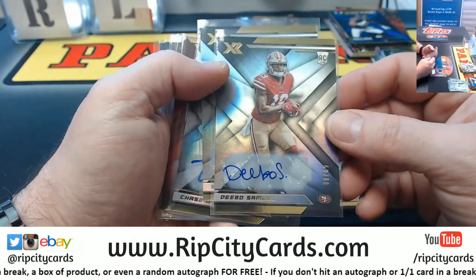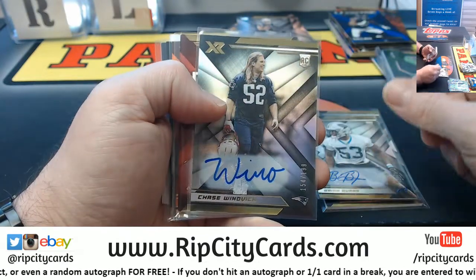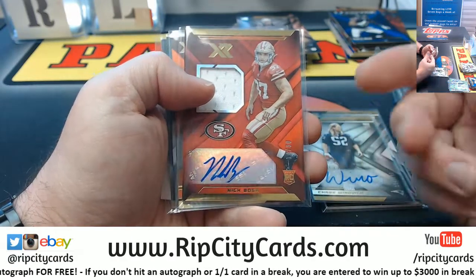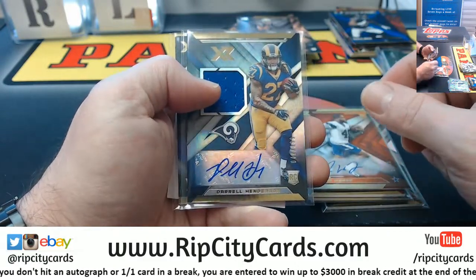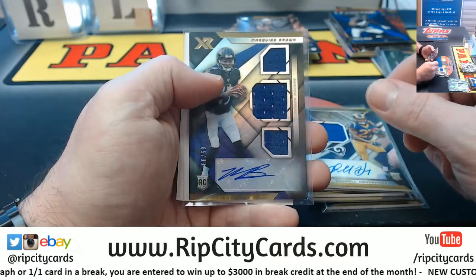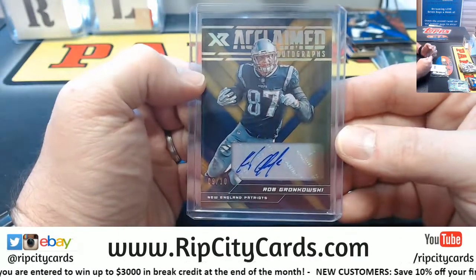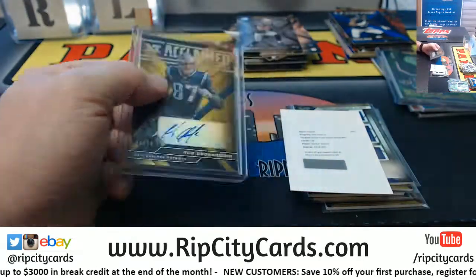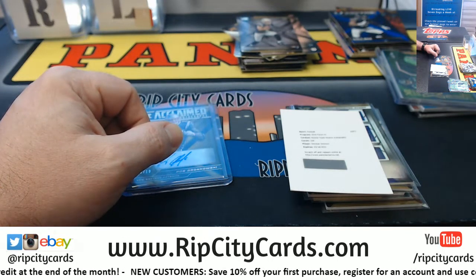And an X-Factor Khalil Mack to 99. Autograph-wise we had: Gary Jennings Jr. to 75 for the Seahawks, Deebo to 49 for the Niners, Brian Burns to 299 for the Panthers, Winovich to 199 for the Patriots, Nick Bosa to 30 for the Niners, Mike Weber to 49 for the Cowboys, Daryl Henderson to 199 for the Rams, Marquise Brown to 299 for the Ravens, the Deontay Johnson redemption, and the nice Gronk to 10 — a very, very rare Gronk auto. Thank you everybody!